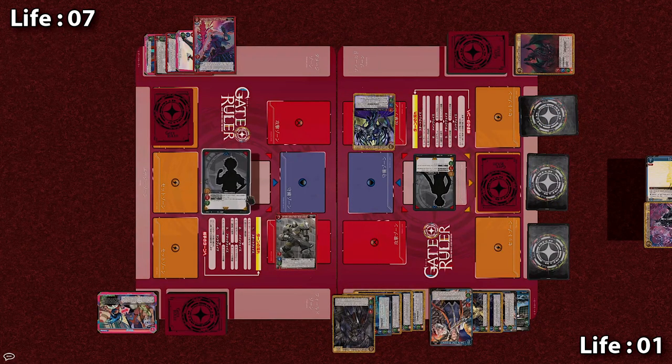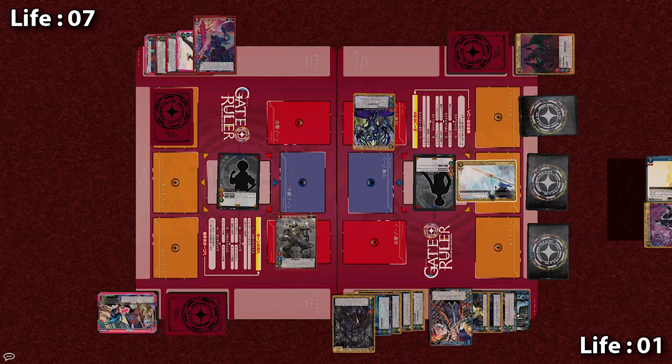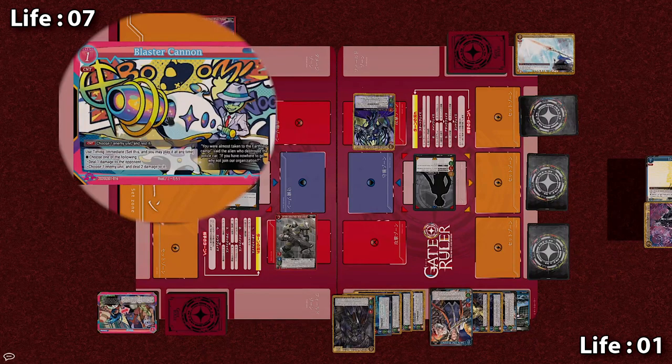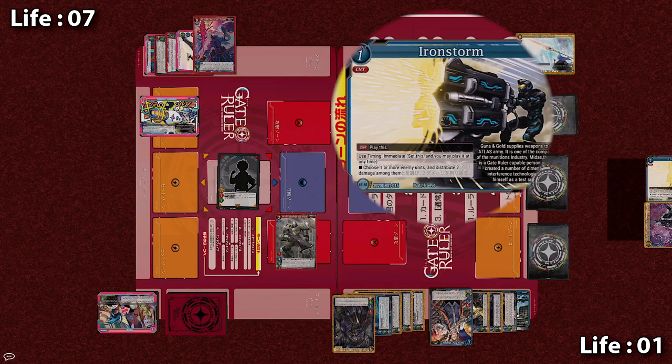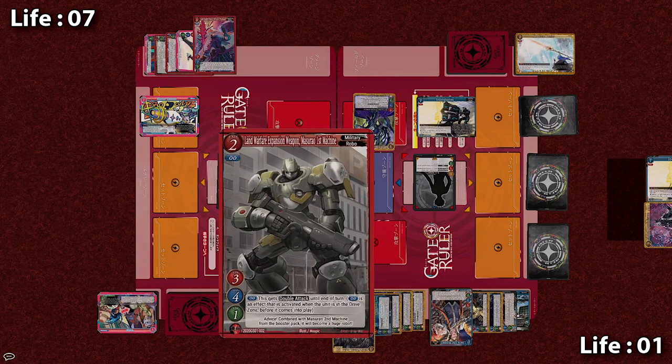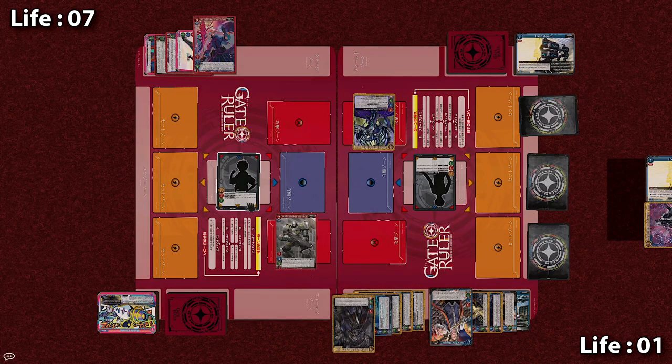3 strike — only 1 damage needs to go through. But of course the Knight activates Absolute Barrier at 0 cost: play this set card when you are directly attacked, the combat damage becomes 0 — the Knight survives. But the Apprentice is not done yet — they activate their event: Blaster Cannon, use timing immediate: either deal 1 damage to the opponent or deal 2 damage to an enemy unit. Right now the Knight only has 1 life left, so of course the Apprentice chooses to inflict 1 damage to the Knight. Final damage check — but it's a counter! Iron Storm. On counter, play this card: choose one or more enemy units and distribute 2 damage among them. The only target is Masurao, but since it has 4 HP, it is not taken down by Iron Storm. But with that, the Knight lives to see another day, and the Apprentice must end their turn.